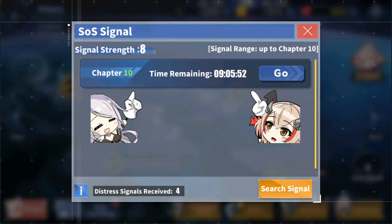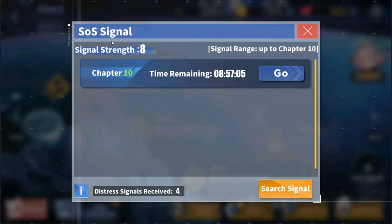What's the fastest way to level your signal strength? You have to properly utilize your distress signals. When you have an active SOS mission for a certain chapter, you cannot get a duplicate for that chapter when using another distress signal. So you want to bank up as many distress signals as you can, then use them until you get the highest SOS mission possible for your current signal strength. Clear that with an S rank to unlock the next stage, then continue searching for the next highest level available. If you don't get it, just leave what you have since it's no longer in the available pool.